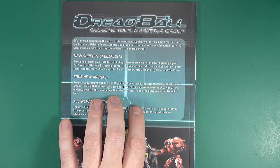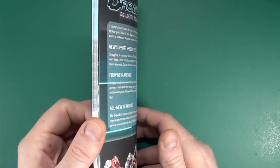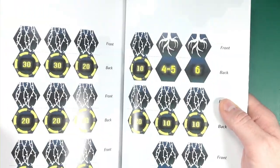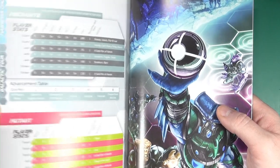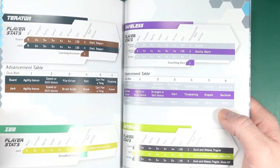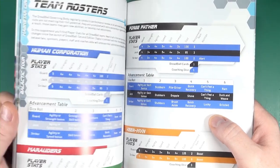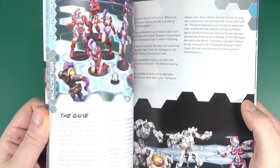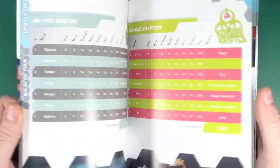They've also added four new arenas and the new support specialists on top of that. The book itself is full colour, 50 odd pages long. At the back we have all of the teams with their amended costs, stat lines, or abilities in some cases. Then we also have the different pitches.